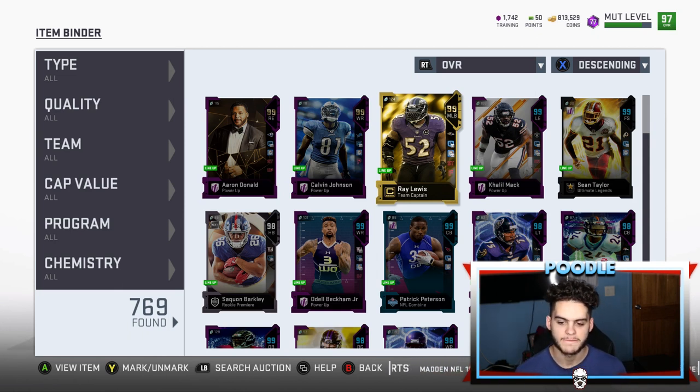Second thing: the team captain tokens. They should probably give people more chances to get them throughout the year. I did every promo from day one and I just hit 99. Other people might never see that because you have to do every single promo. If you're on vacation for a week or miss a promo, you're catching back up. Maybe give a few more out throughout the year — let us get to that 99 a little quicker. Maybe the team captain should be the first 99 overall you get on your team.